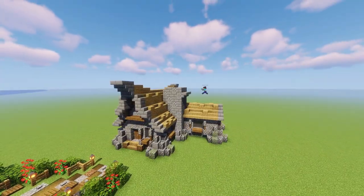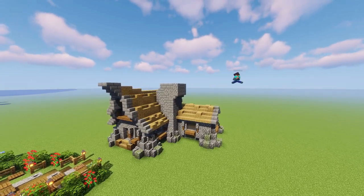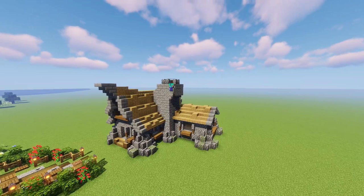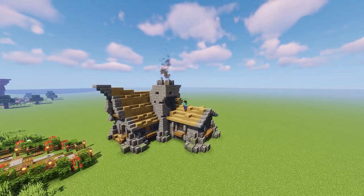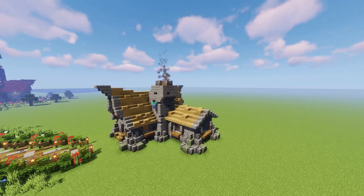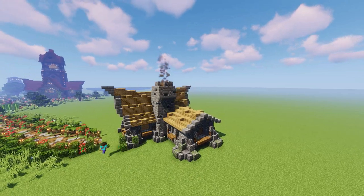I started by moving the chimney one block to the right giving it a slightly offset look using some steps, then built it up ever so slightly higher before putting some stone fences around the top and some campfires inside. That gives us the smoke effect. I then roughed it up using some steps inside that chimney base because that gives it a nice weathered look.